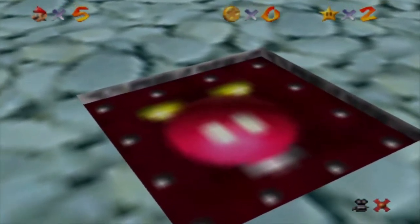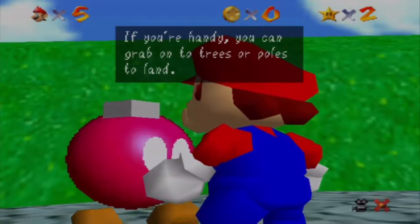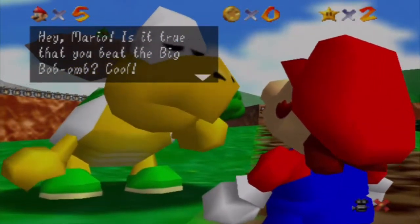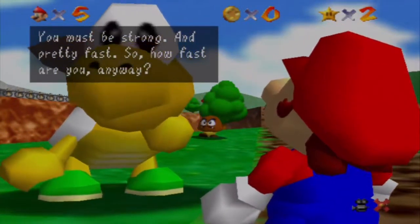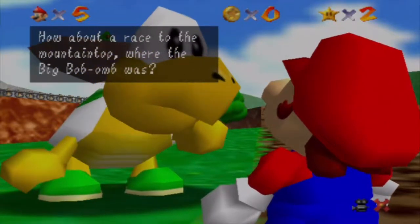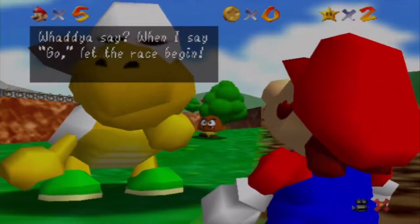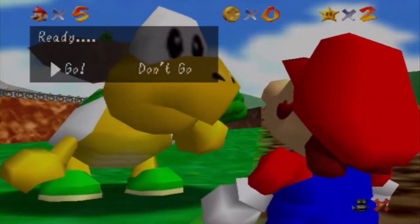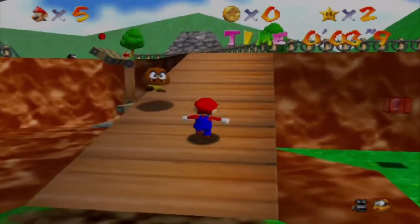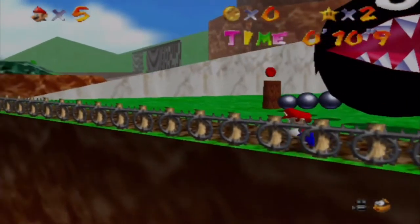The Bob-omb Buddy says: 'We're peace-loving bombs so we don't use cannons. But if you'd like to blast off, we don't mind — help yourself. We'll put all the cannons in this course for you to use.' And as you see right there, the cannons unlock — it's awesome. So let's talk to the Bob-omb Buddy and he'll unlock all the cannons in the course. Here's Koopa the Quick. He says: 'Hey Mario, is it true you beat the big Bob-omb? Cool — you must be strong and pretty fast. How fast are you, anyway? Fast enough to beat me, Koopa the Quick? I don't think so. How about a race to the top of the mountain? When I say go, let the race begin. Go!'